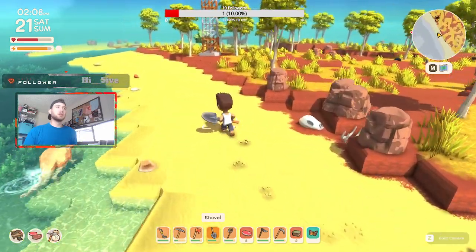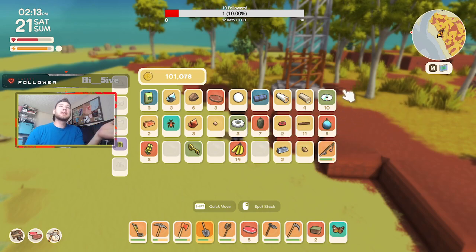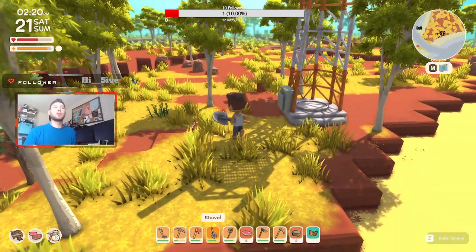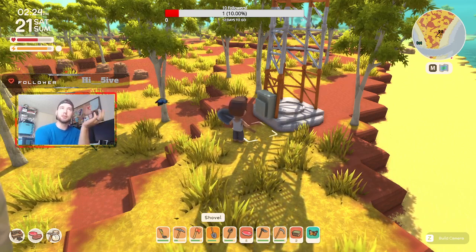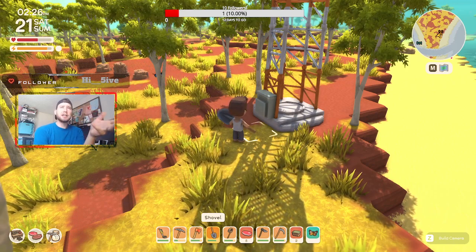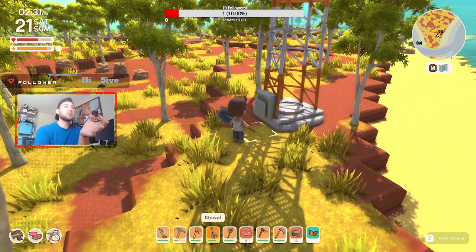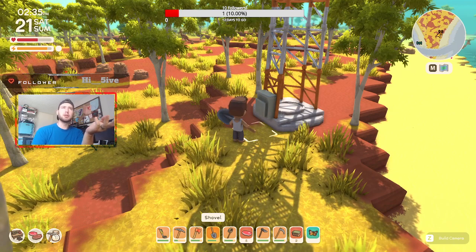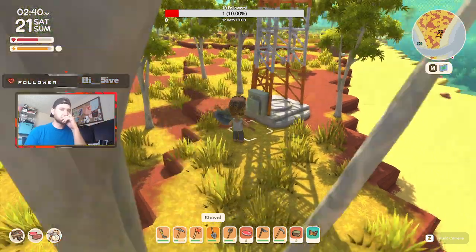Once you've got metal detecting unlocked you can sell most of what you find to John. However, I recommend holding onto shiny discs if at all possible. An NPC will eventually come and ask for them — he downloads information off the discs from the major city and will pay you 8,000 dinks per single disc. John will give you several thousand for them too, but holding on for that NPC is worth a lot more.